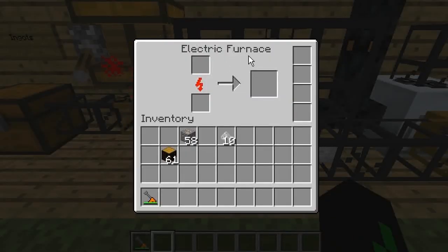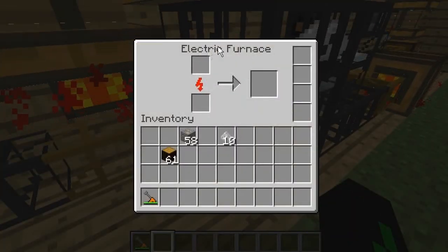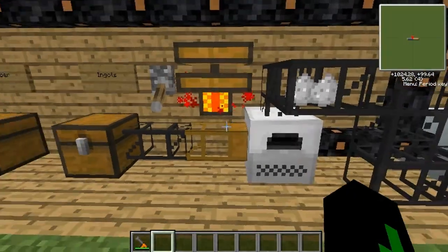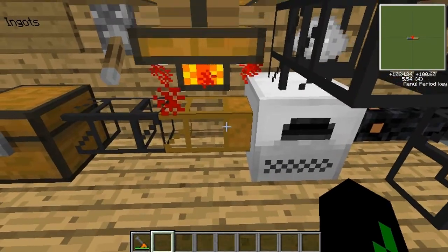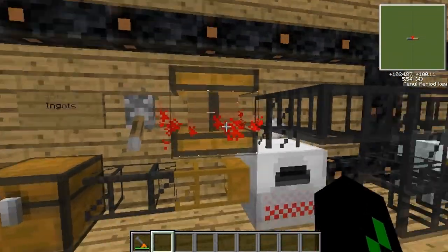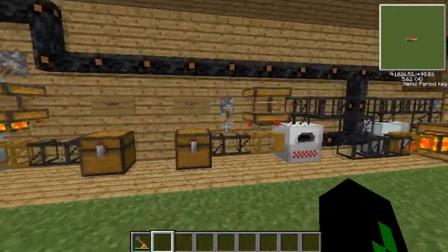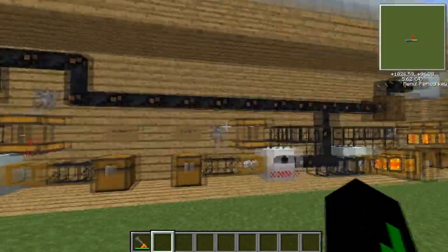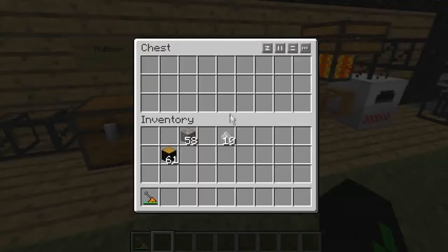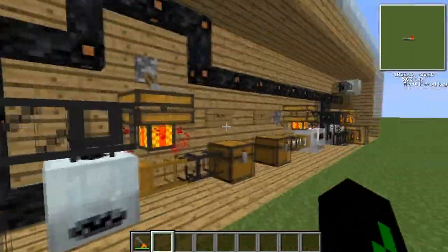Then run some cobblestone transport pipes into the top of our furnace. It has to be an electric one, because it needs to be powered by electricity — it doesn't really work with an iron furnace. So that's going to go in there, get smelted, and then we want to take it out of the furnace and put it into our chest. So we just have a wooden transport pipe, a redstone engine, and a cobble pipe going into our chest — and bam, that's half of it done. You can see the ingot there.